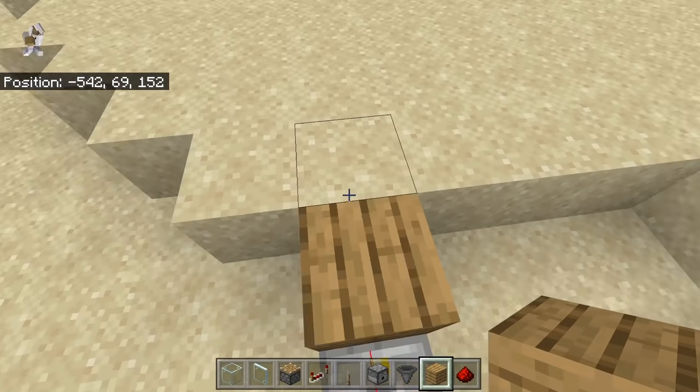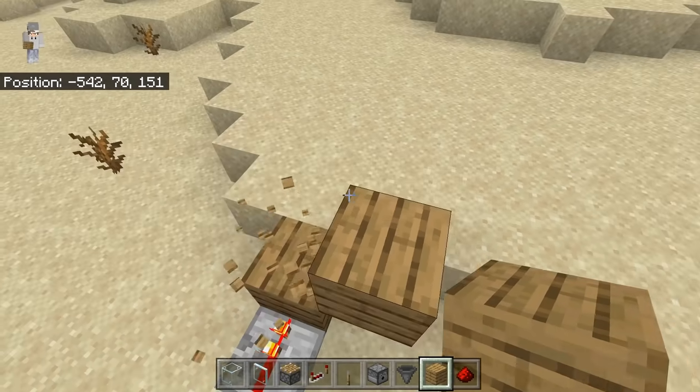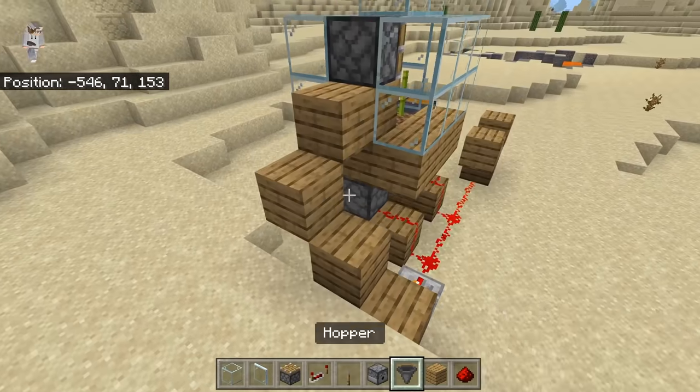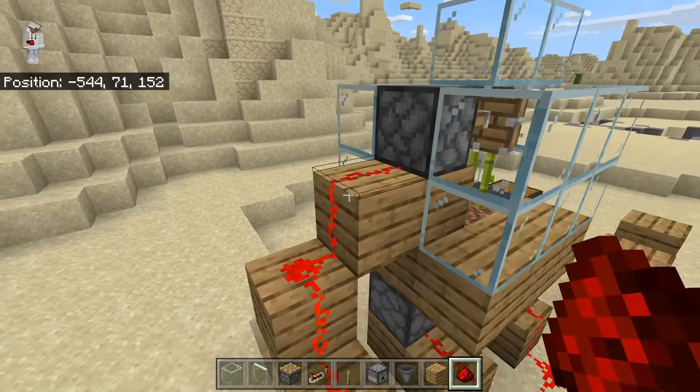Then place a solid block over here, then place a temporary block on top, then place another solid block, then break the temporary block. Do that again, then place a block over here. At this point you should have a little redstone staircase. Now you're going to take some redstone and connect it all the way — it should trigger the piston.